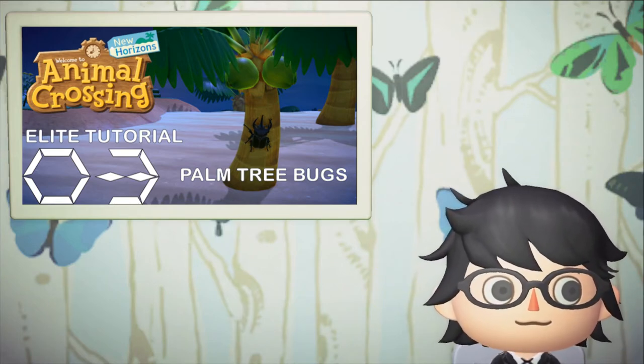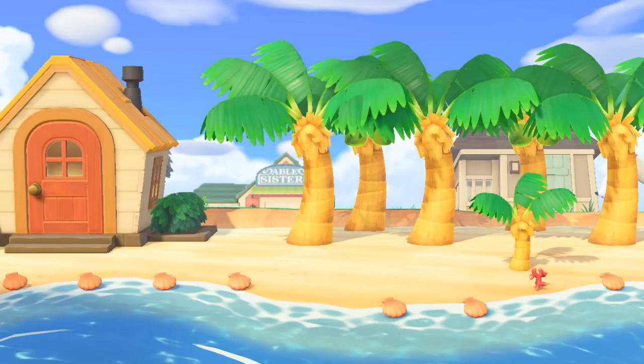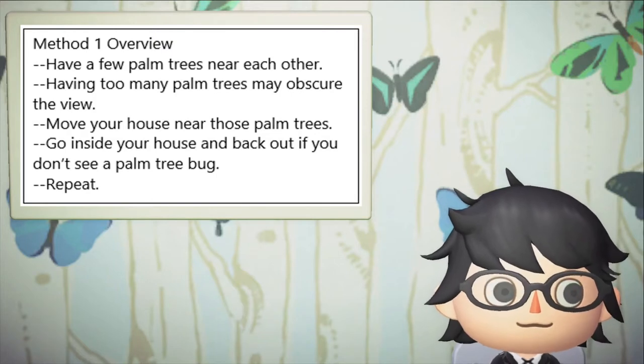The first method requires moving your house and the palm trees together. Simply put, move your palm trees together any way you like, and also move your house near those trees. It's cheaper to move your own house than to move someone else's house. You don't need that many palm trees near your house because there are only so many bugs that can spawn on your island at once. All you need to do is walk around those palm trees to see if those bugs spawn. If they don't, go inside a building and back out, then try again. This is one of the easiest ways to respawn bugs, even though the loading process takes some time.